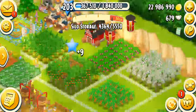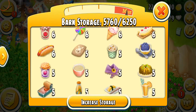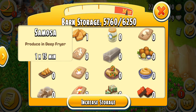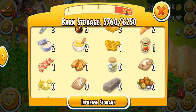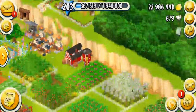Let's have a look at the new products. I'm going to go to the barn and show you guys all the new products from this update. There's a bunch of fudge products. First, let's have a look at the chickpea products. We've got samosas in the deep fryer, around 15 minutes. We've got hummus wrap, hummus, waffle, and now a lot of fudge products.